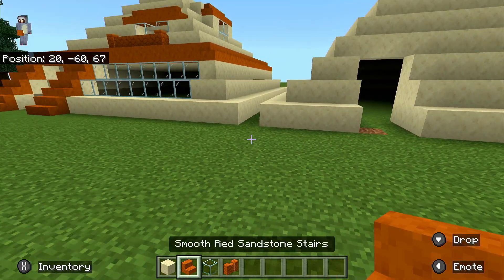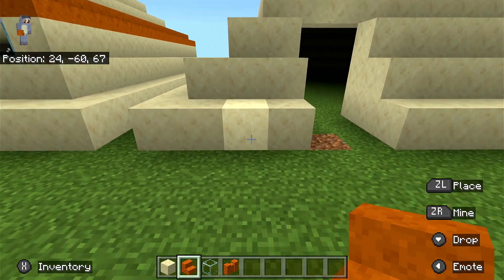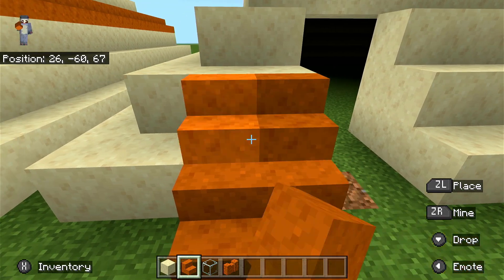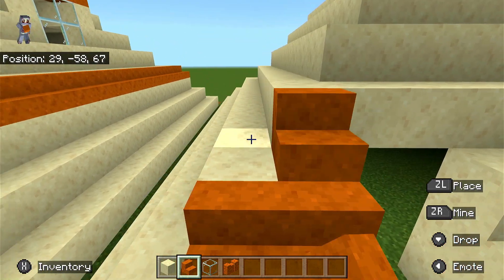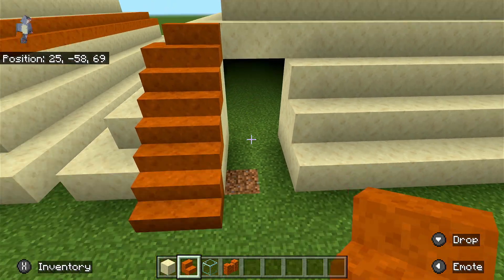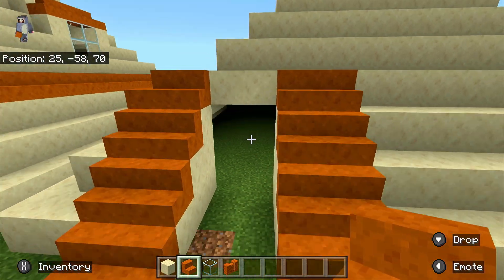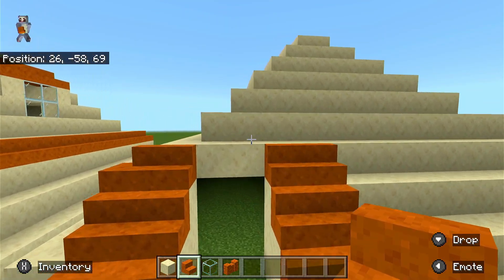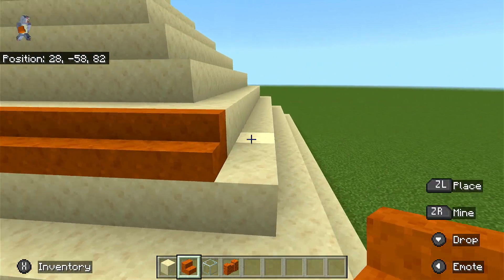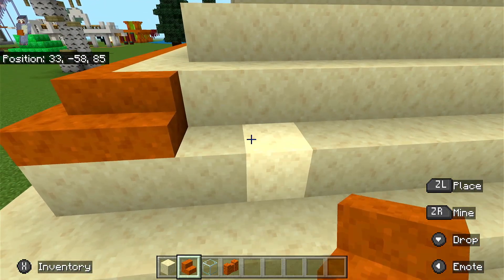Then you're gonna line red sandstone stairs — two rows of them — up like this until you get to one block above the top of the door. Then on that one block above the top of the door, you're gonna go around with the red sandstone stairs.